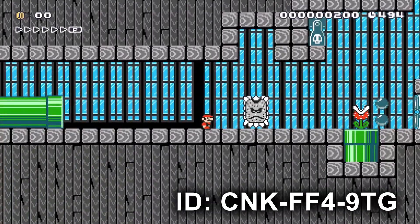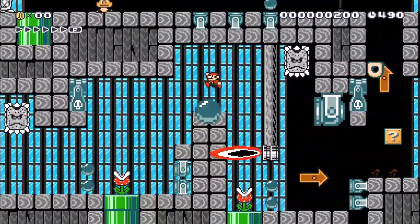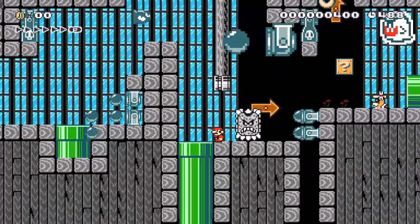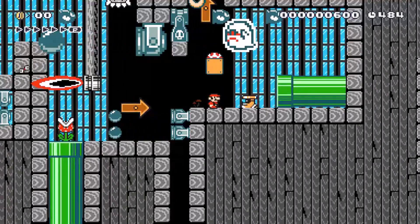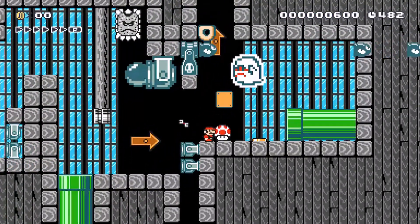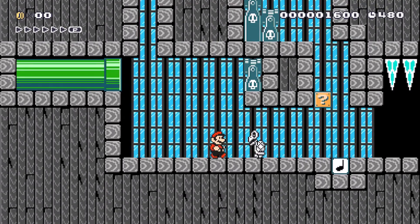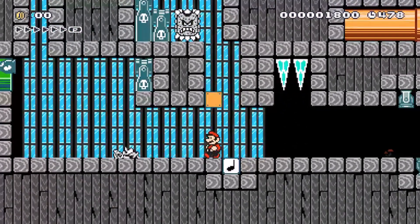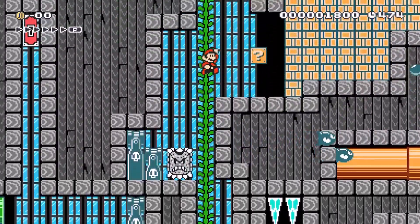Starts off nice and easy. What do we got going on here? Oh, gotta avoid some things. Kinda like this one. Let's give it a go and see how far we can get here. Okay, simple stuff. Get that, and then get over here. What is through here? Right or up? I'm gonna go up. Let's see what we got.